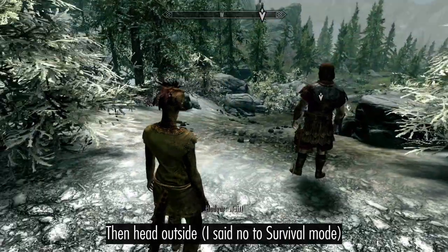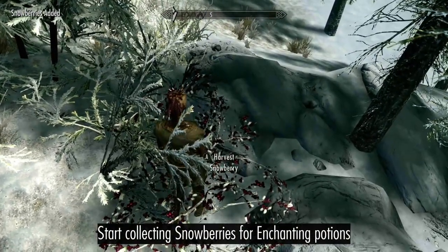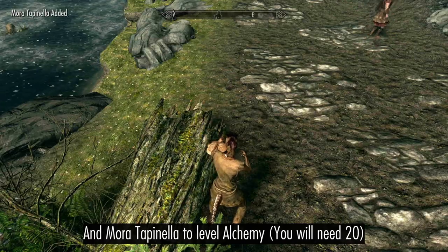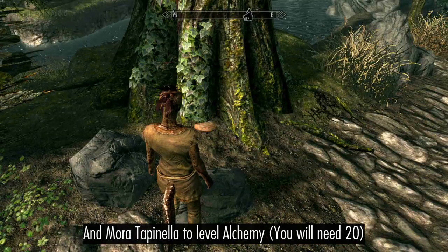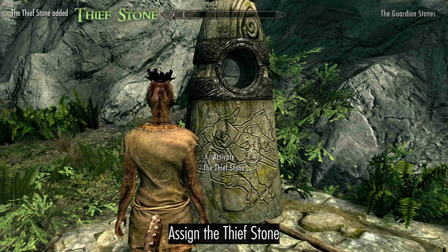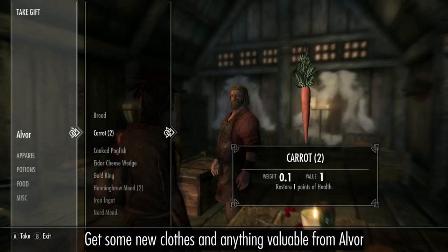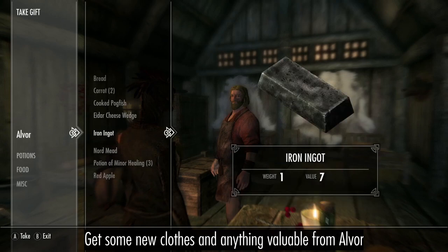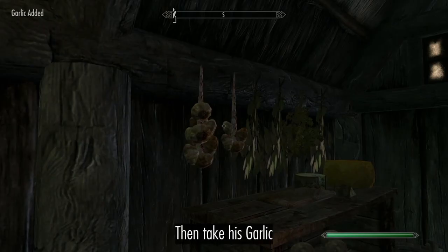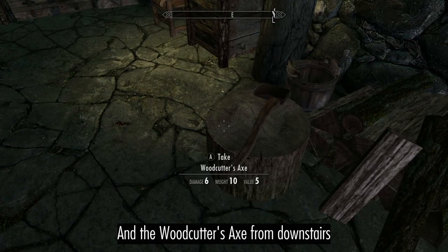Once outside, start collecting Snowberries and more Tapinella. Activate the Thief Stone, accept some Charity from Alva, then take his Garlic and the Woodcutter's Axe downstairs.